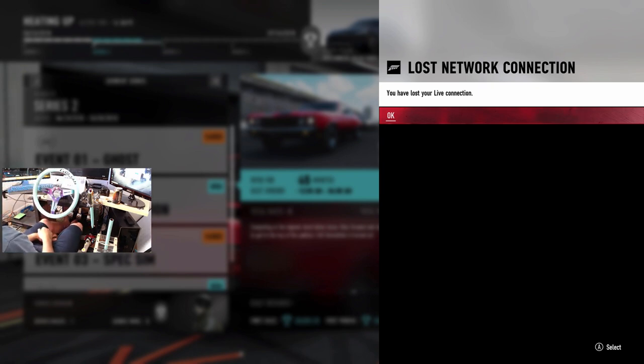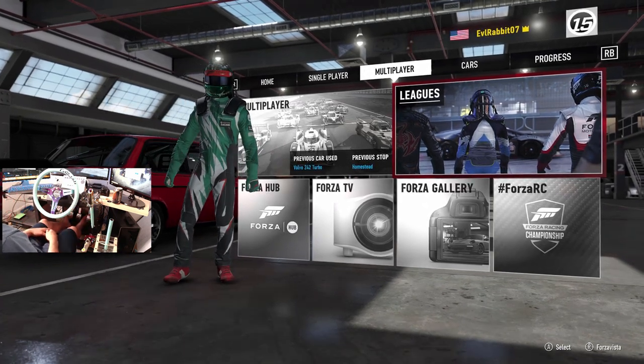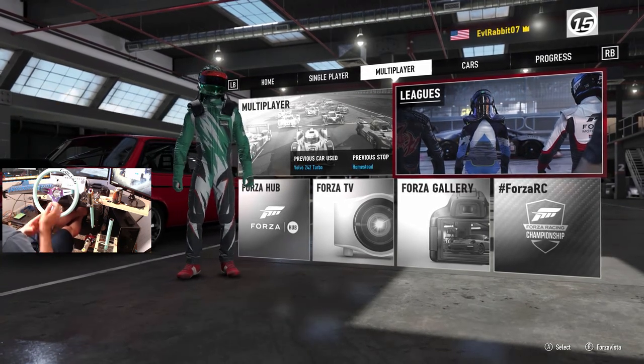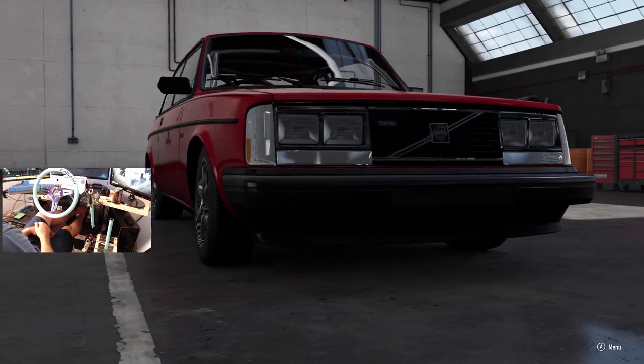Internet fail. I think that's gonna do it here for this episode on Forza Motorsport 7. That makes me sad. We dropped internet. So you guys know you can follow me on Facebook, Twitch, Twitter, and Instagram - all of it found in the description box below. If you guys want to see more of this, if you want to see more of that Volvo, you know what to do - comment down on this video as well as any other videos on the channel. Do subscribe if you're not already - I do appreciate all the support. We have hit over 800 subscribers, looking to try to get to the thousand mark. So until next time guys, I'm Evil Rabbit, I'm out.